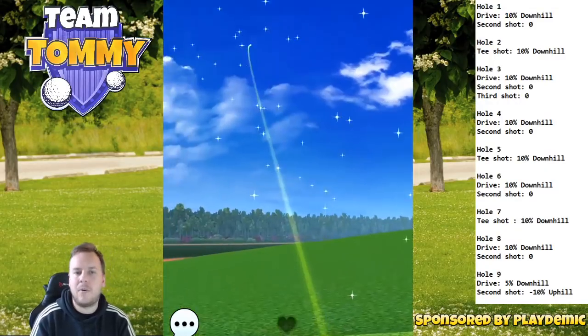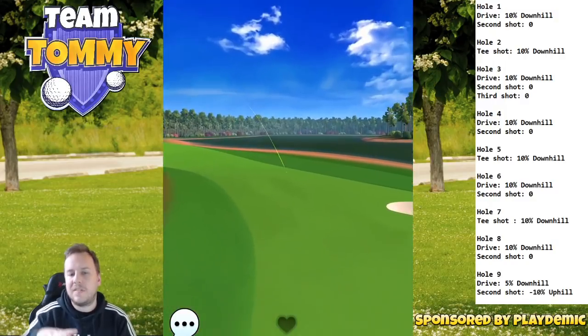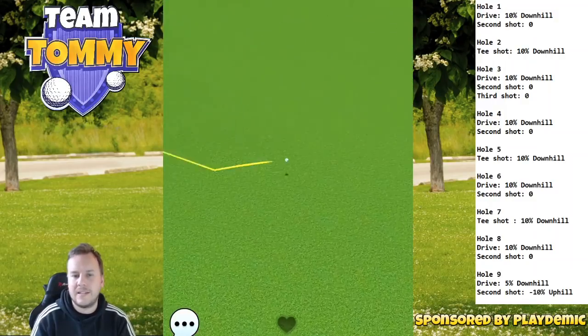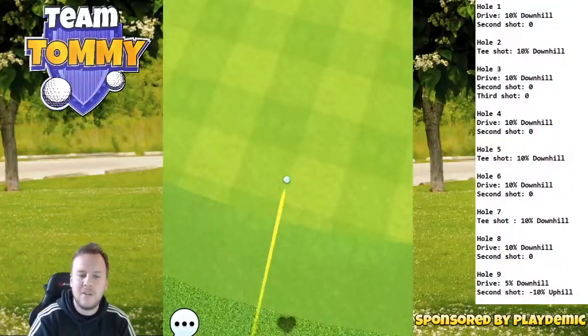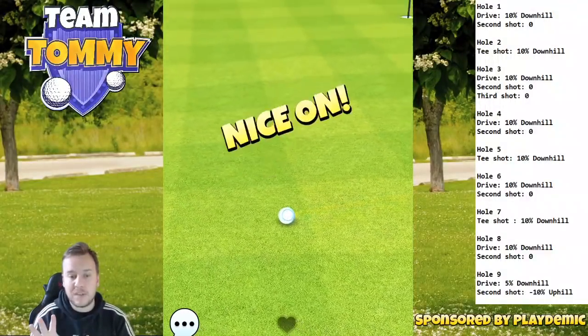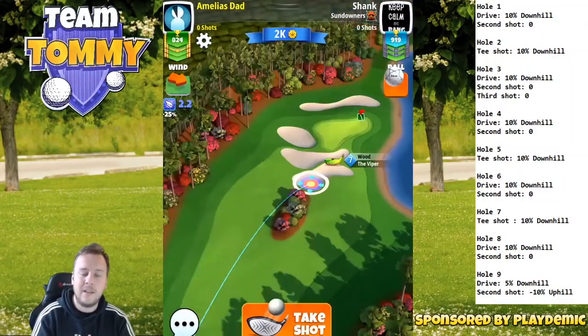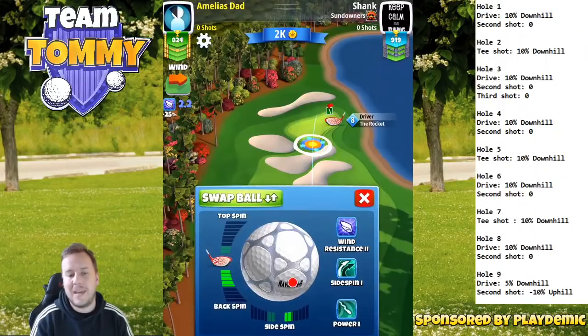A slight amount of overpower but max curl — as much curl as you can possibly get. That's going to possibly take you to the green. In a worst case scenario it's going to get you to the fringe or the fairway just by the green, and then you're going to have a short wedge to make the eagle.